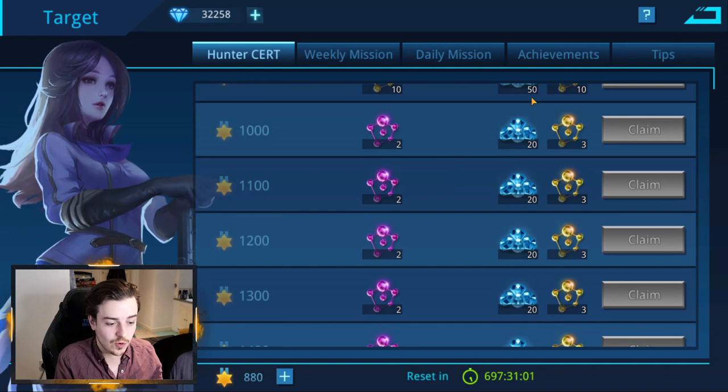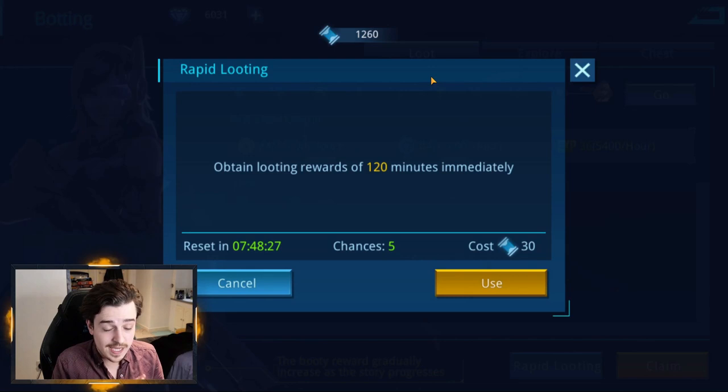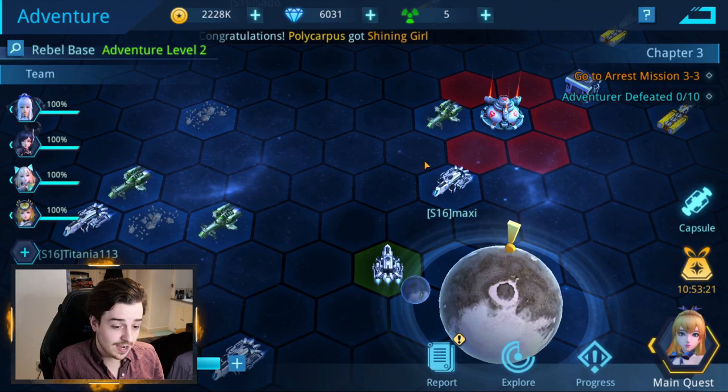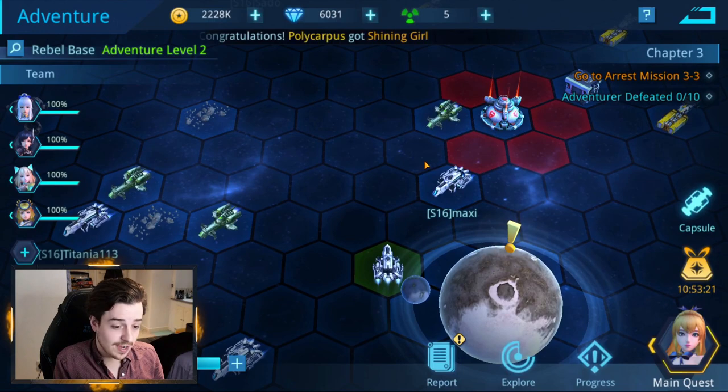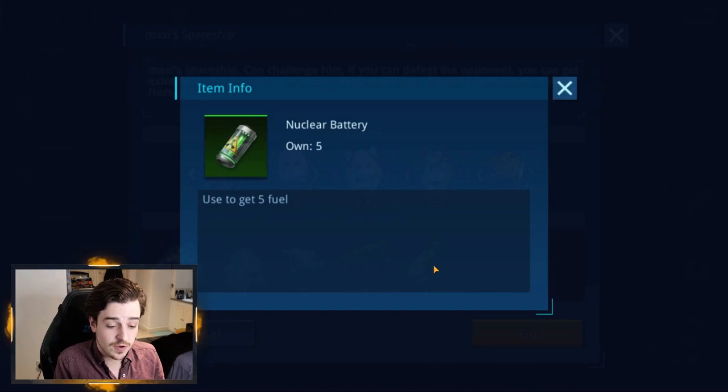As you slowly move up the hunter certificate getting more medals, you'll get more and more rewards. Another thing you can do is rapid looting, which gets you two hours' worth of resources straight away, including XP. You can do this multiple times a day, so make sure you're logging in and doing rapid looting because you get a lot of resources quickly. I'd encourage you to do it when you hit a wall in campaign so you maximize the resources, because there's no point rapid looting if you can still make progress in campaign. Grind through adventure mode, move around, and sail your ship around. It's good to get adjacent to multiple ships to use less fuel, and finding other players on your server gives you nuclear batteries to cash in for more fuel.